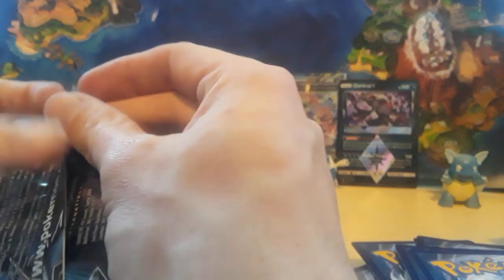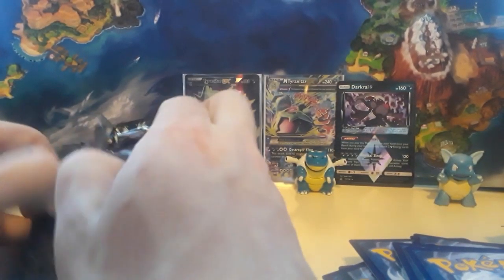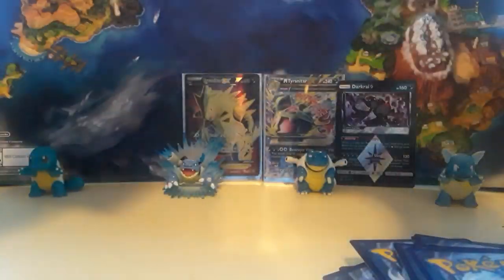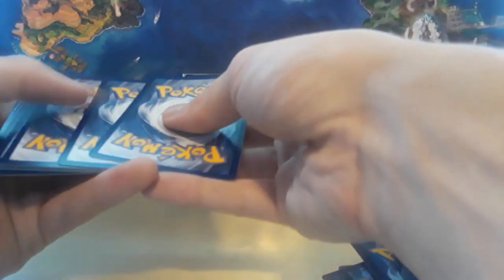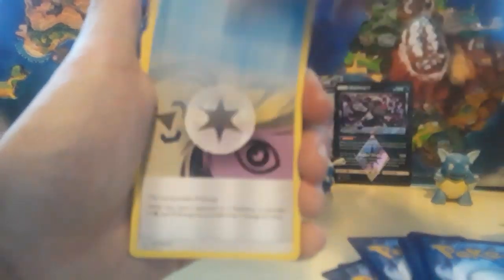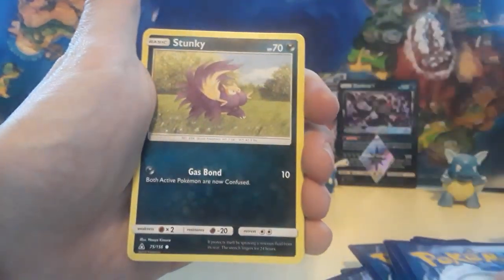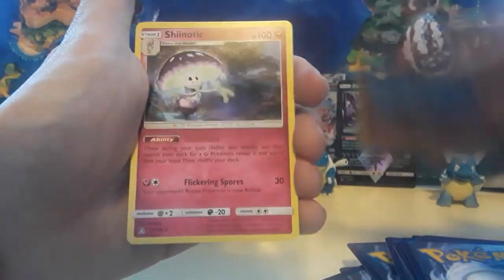We'll go through one more of these Ultra Prism packs and then get into Roaring Skies to test our luck. The Roaring Skies were really odd — I feel like they were in a weird box that was with Fates Collide and BREAKpoint, and a couple like BREAKthrough. There were individual packs — 349 packs — didn't make a whole lot of sense, but I'm really happy I checked that box. Today was the very first time I've ever seen that box.